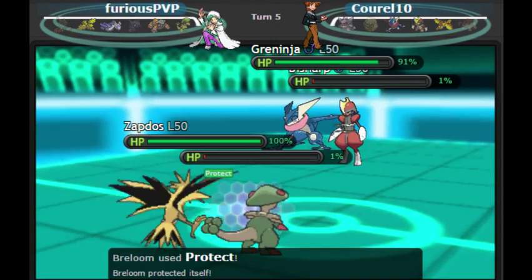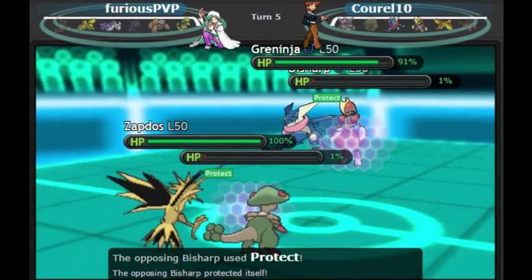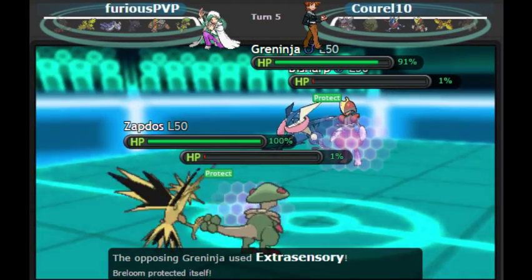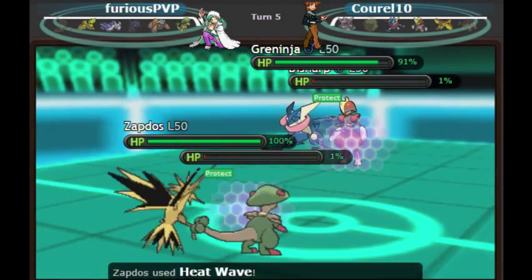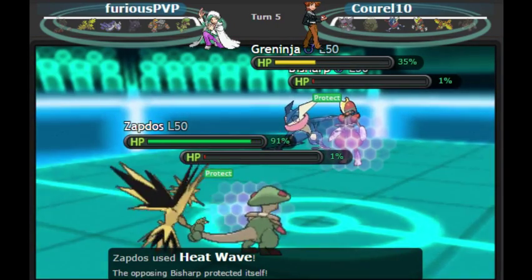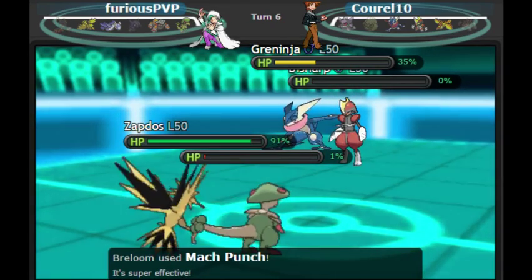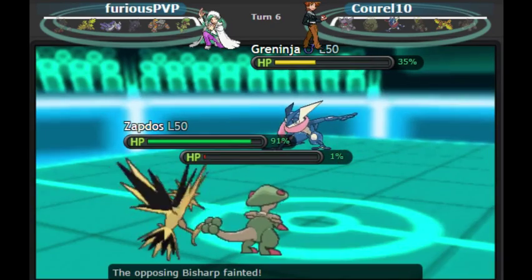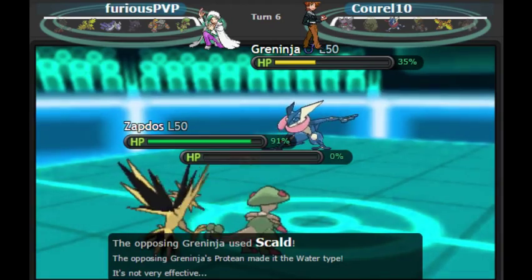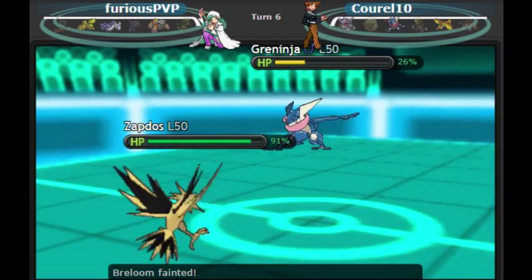Starting turn five, I go for Protect with Breloom expecting an attack on that slot. He Protects with Bisharp too. I still want the Tailwind but I just don't see it happening — I have to Heat Wave. Heat Wave hits Greninja for neutral damage because it changed its typing to Psychic, and this is pretty much where I win the game. Bisharp goes down to Mach Punch — we both knew I was faster. Then Greninja goes for Scald onto the Breloom slot, picks up the KO, takes Life Orb damage, and that's pretty much game to Zapdos.